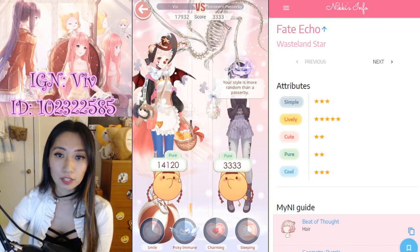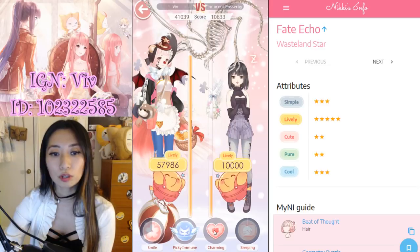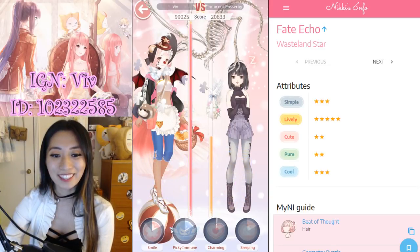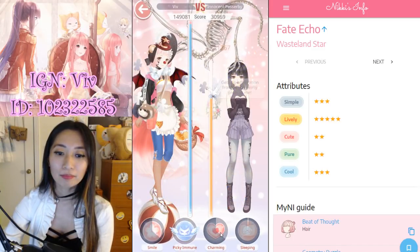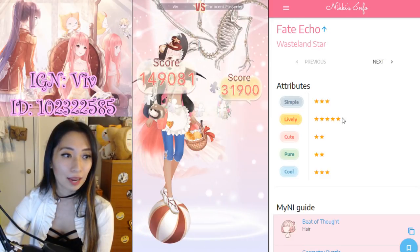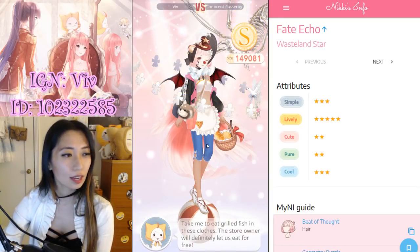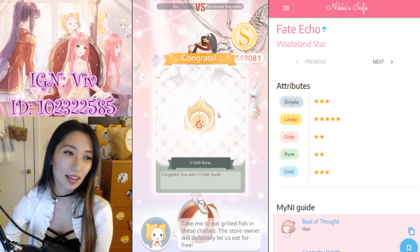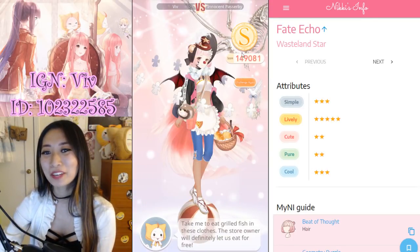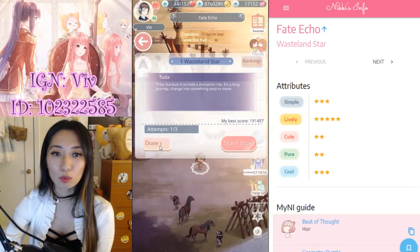I usually start off with a Smile. She is critical — that's okay. Then let's put her to sleep. Lively's already used so I'm not going to get a good score here. I would want my Charming to land on Lively because Lively has a lot of stars, but that's okay. For these quests you just want to get an S, but I want to try to be an overachiever and get the highest score possible. That is stage one — just do done-one to autocomplete. Easy peasy.